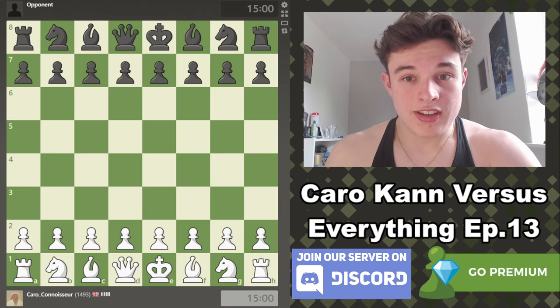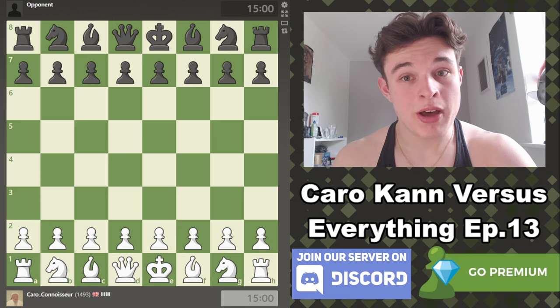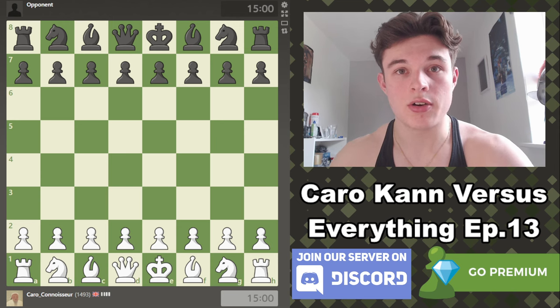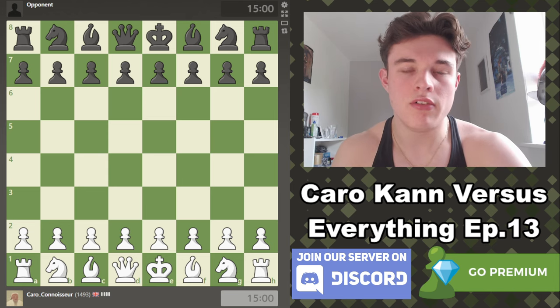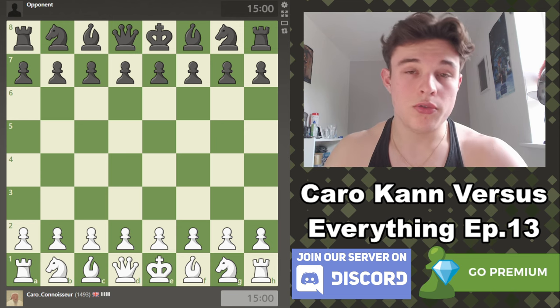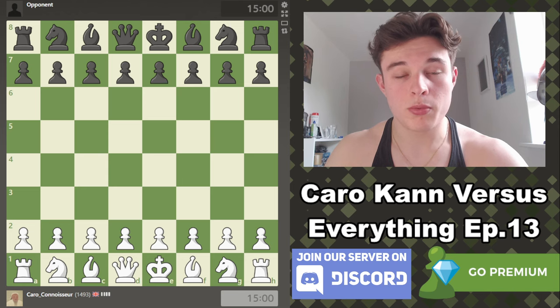Hello everyone and welcome to episode 13 of the Karo Khan vs Everything speedrun. In this series we play a 15 minute plus 10 second rapid game on Chess.com and regardless of whether we have the white or the black pieces, we play it in a Karo Khan-esque setup, attempting to explore the ideas of the Karo Khan with both pieces, though obviously you would play the Karo Khan with black rather than white. While I'm playing I'll try to explain my thought process so that it will hopefully be entertaining commentary and you can also learn from it.